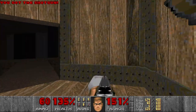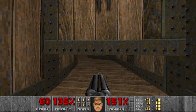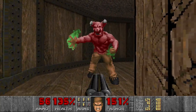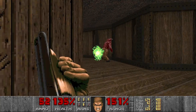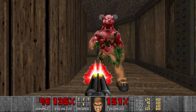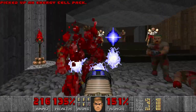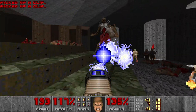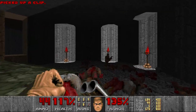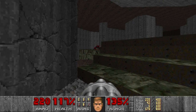Let's press the switch and go into the final room before we proceed to the next area. And here we have the teleporting baron. Then let's prepare the plasma because of the collected hitscanners and revenants — two revenants. We are good.